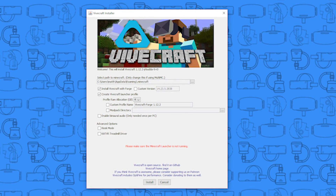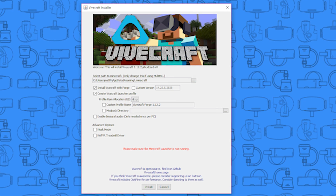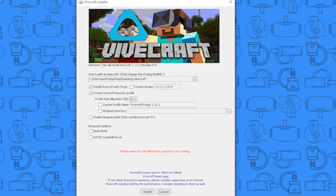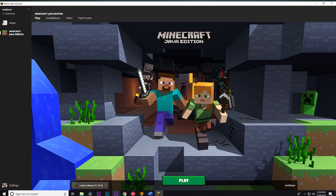Next, run the Vivecraft installer. I left everything to the default settings so no need to worry about any of the checkboxes. If you want to run forge mods make sure to check that box. Click install and then let Vivecraft install the needed files. Once the installation is done exit the installer and then run the Minecraft launcher.